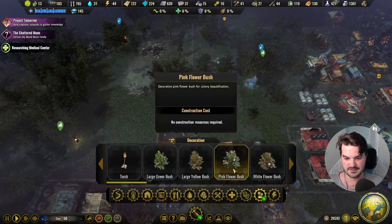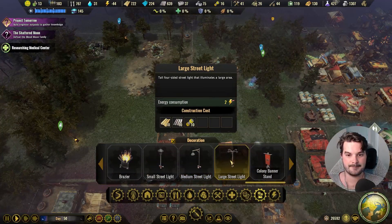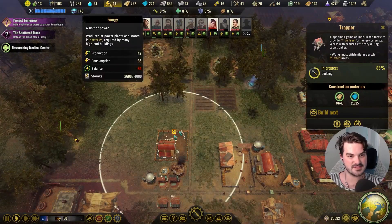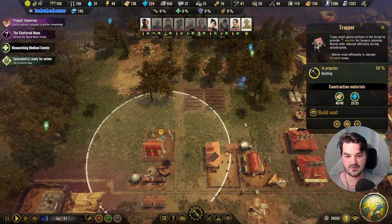What have we just unlocked? We've unlocked more decorations — streetlights. It does cost us power, so I'm going to give that a pass. Our power supply is not super sustainable at the moment; we're not quite there.